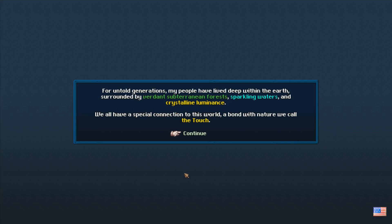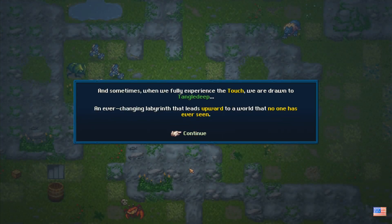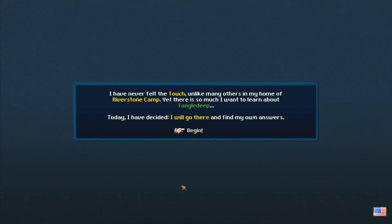For untold generations, my people have lived deep within the Earth, surrounded by brilliant sub-terranean forests, sparkling waters, and crystalline luminances. We all have a special connection to this world, a bond of nature we call the Touch. Some are born with an abundance of Touch, which fills them with a sense of adventure, an urge to explore the wilds beyond our home. All of the Touch inherit the appearance of animals. And sometimes, when we fully experience the Touch, we are drawn to TangleDeep, an ever-changing labyrinth that leads upward to a world that no one has ever seen. I had never felt the Touch, unlike many others in my home of Riverstone Camp. Yet there is so much I want to learn about TangleDeep. Today I have decided — I will go there and find my own answers.